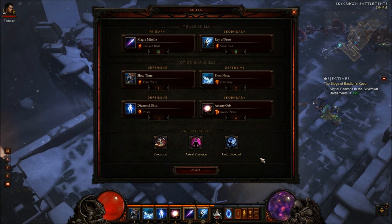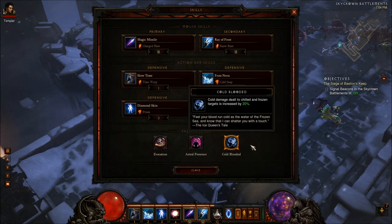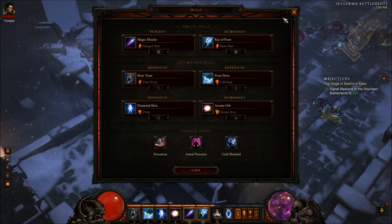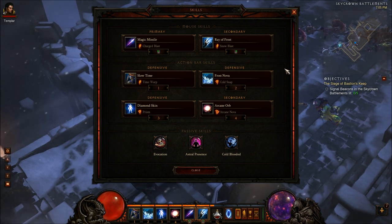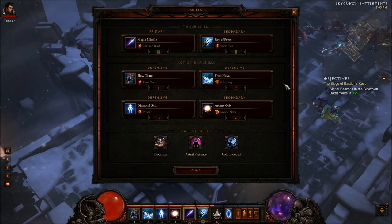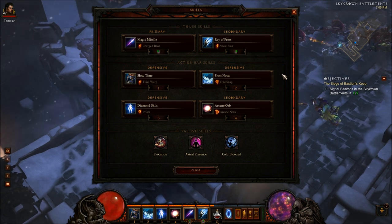My build is focused around being efficient with my skills. I'll just go over it very quickly — you can see it on the screen. The bread and butter of the build comes from the 1, 2, 3, and 4 abilities that I'm using. I use Slow Time, I use Frost Nova, and I use Diamond Skin and Arcane Orb.